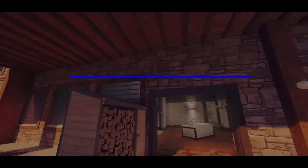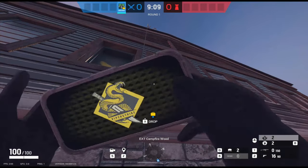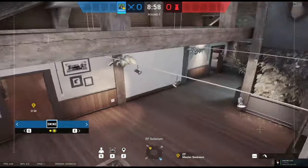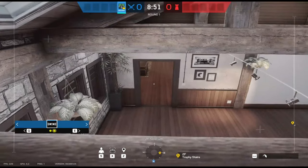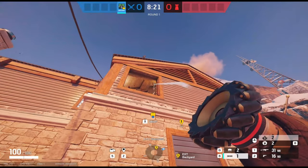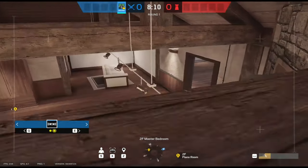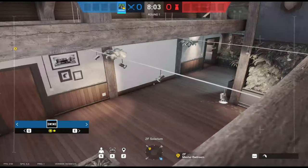Moving on to Chalet for a double drone combo that can really change things up for attackers — you'll have so much intel. Just off the solar window, repel up and throw your drone off the beam and it will land on the beams above solar, giving your team intel on anyone coming out of bathroom, coming up the solar stairs, or coming out of the bedroom door. For the second drone, come around to the front side of the building, shoot open the double window into bedroom, and from the exact spot pinpointed on screen, throw your drone off the ceiling beam so it lands on the beam up against the wall. You'll have access to the whole bedroom, the door going out towards the piano room, and the rotate into office site. As your team pushes, rotate between both drones for maximum intel.